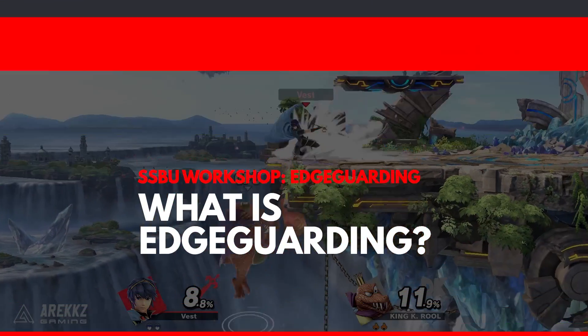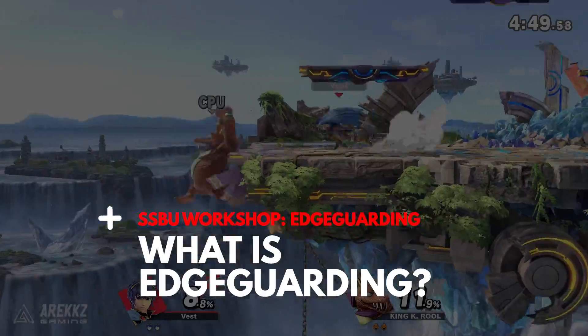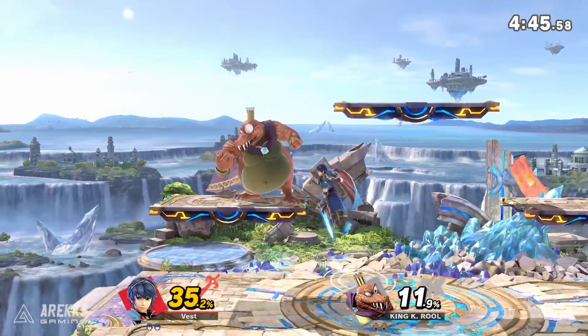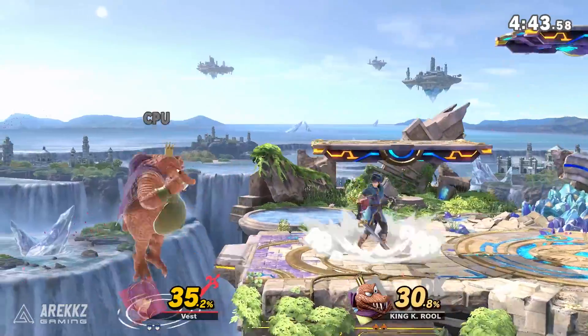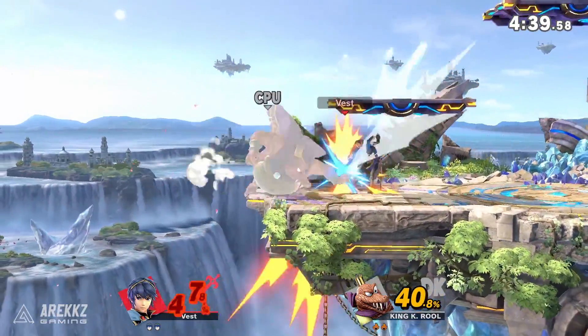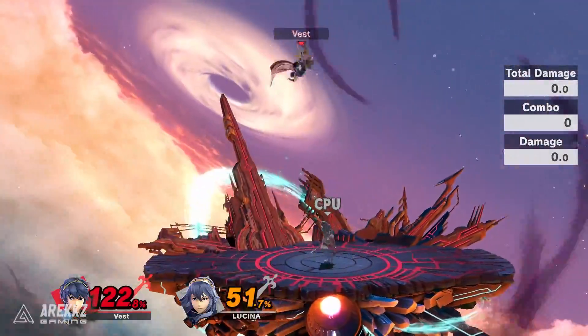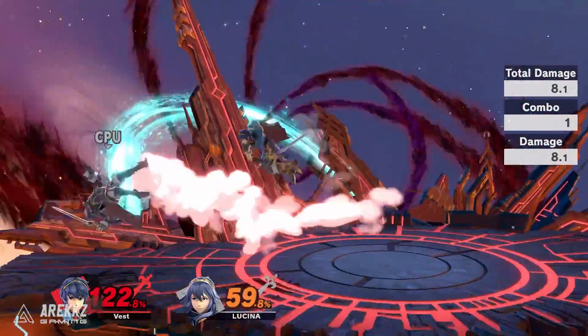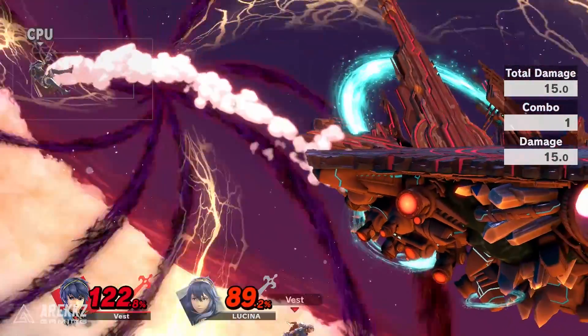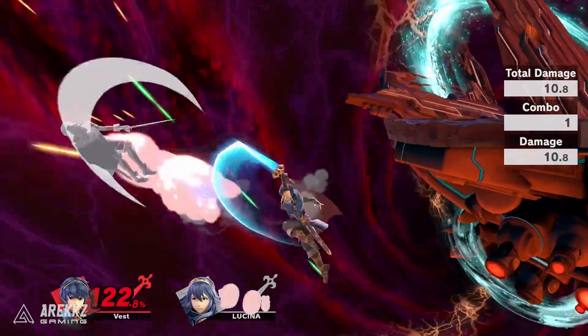Firstly, for those of you who are unsure of what Edge Guarding is, allow me to elaborate. Edge Guarding is when a player who has successfully knocked their opponent off of the stage attempts to keep them from getting back on it, KOing them in the process. This leads to many different strategies being employed, and we will be going through the most common strategies used to achieve this.